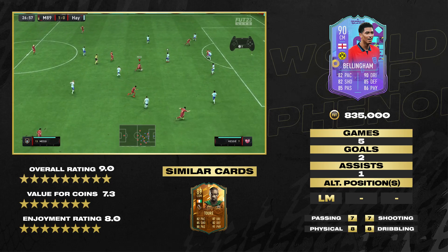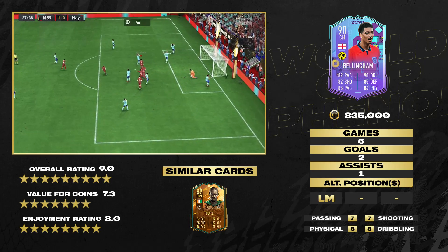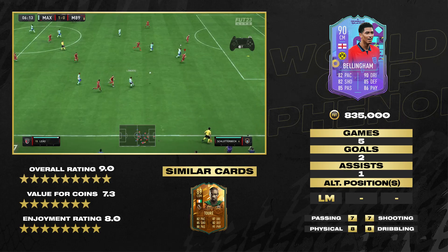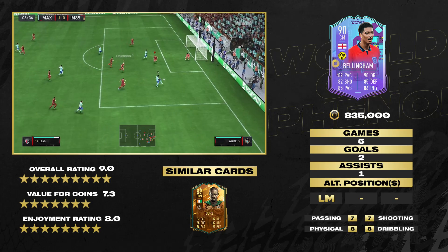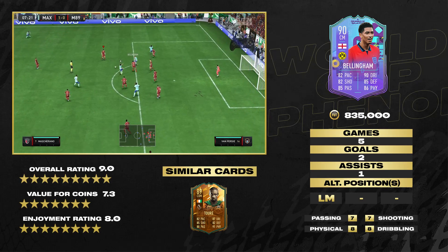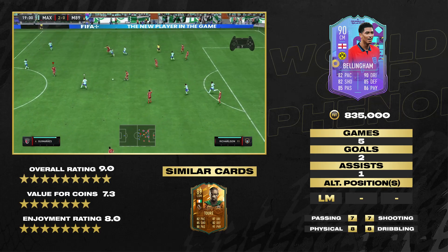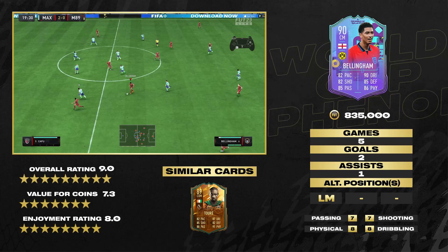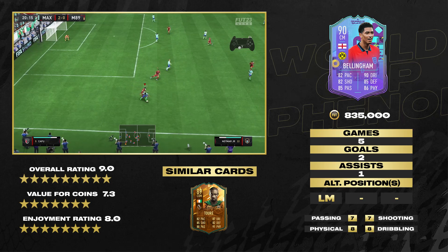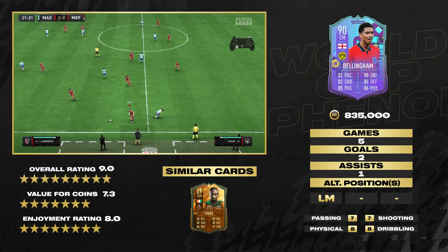His 'all positions' alternative is a strange one — his main position is centre mid, but he's also all-positions left midfielder, which adds to squad building. If you want to rock a narrow formation or a three-man midfield, you can start Bellingham at left midfielder alongside two centre mids and an attacking right-sided player, then in-game shift to three centre mids with Bellingham as one of them. It adds to squad building capabilities with his card, which I think is very, very nice.